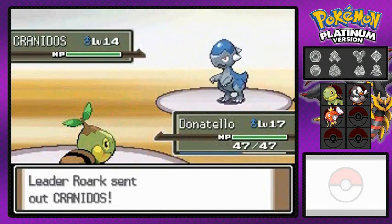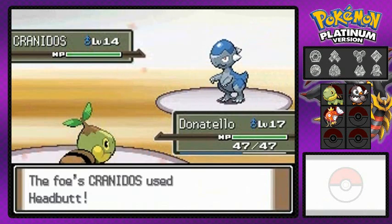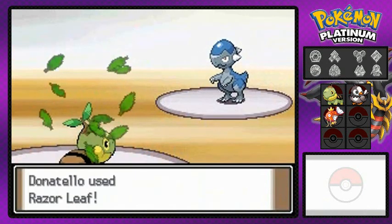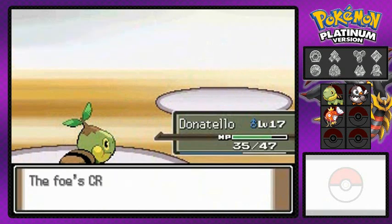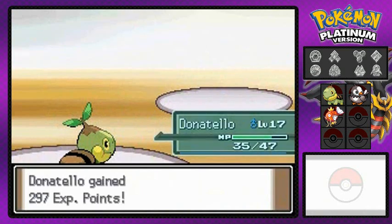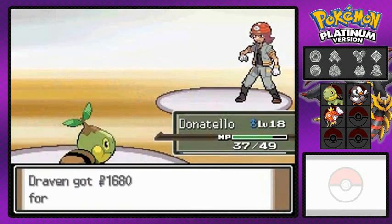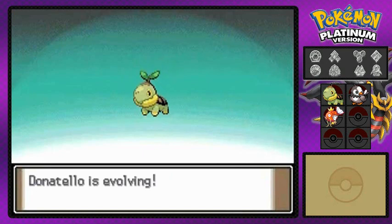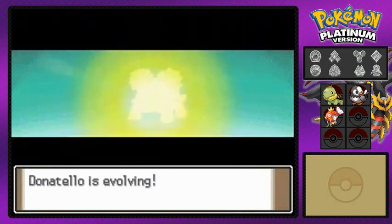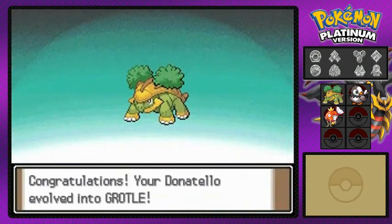Now he comes out with Cranidos, and this little guy beat me last time with Headbutt — I was not a happy camper. He goes for Headbutt and I hit back with Razor Leaf — eat it, Cranidos! Donatello grows to level 18, and not only that but Turtwig is finally evolving! I did lose to Roark earlier but you still gain experience points in battle, so I came back prepared.